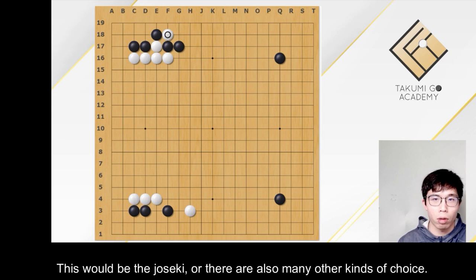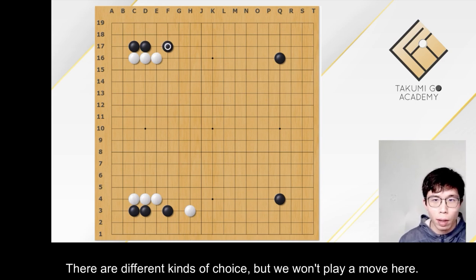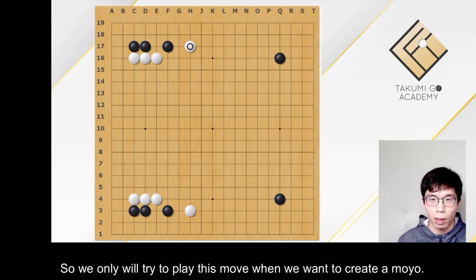There are also many other kinds of choices — for example, this hane. There are different kinds of choices. But we won't play a move here; this move is strange. So we only will try to play this move when we want to create a moyo.